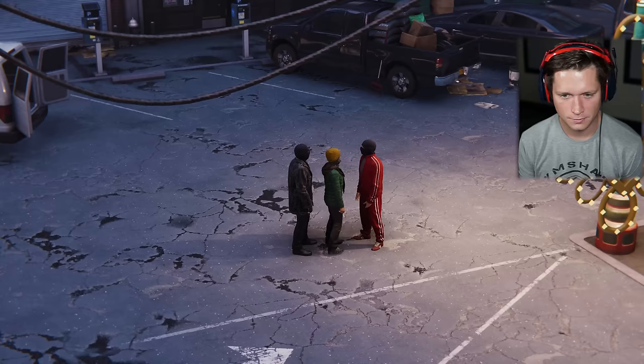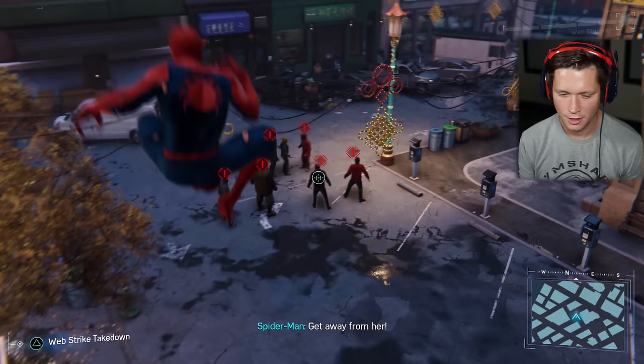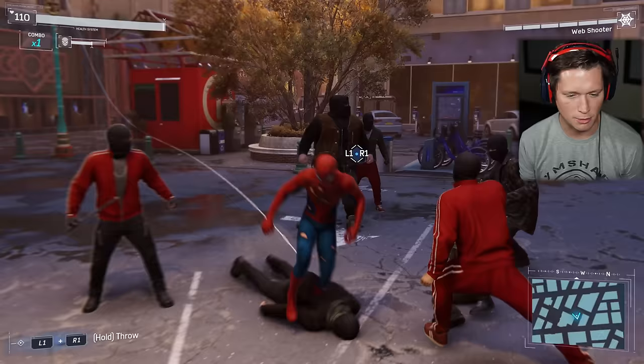'Are you the snitch?' 'Back off, creep.' Yep, she's the one — 'I said back off!' 'Leave me alone!' 'Look but don't touch, fellas.' Brutes will block melee attacks — use webs and throwables to make them vulnerable. Gonna web him up, get to him, take his buddies down, web him up some more. Throw objects at him. Got him — disarm him.